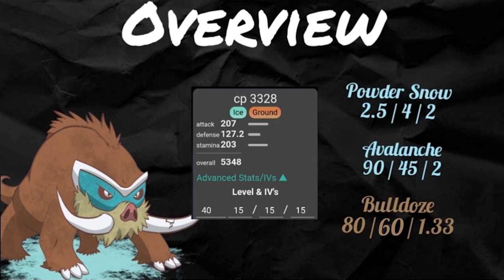Mamoswine — you look at it on paper and you go, what the heck, that's garbage. But just give me a second, we're going to break it down. Overview: 207 attack, 203 stamina, and 127 defense. That is not great in Master League — the defense is a little low. But Powder Snow did get an amazing boost, it is now doing 2.5 damage per turn, 2 energy per turn, it's a two-turn move. That is a good move. That's going to give you these Avalanches and Bulldozers quick.